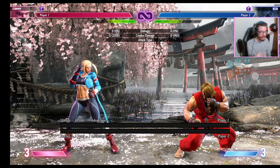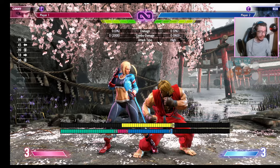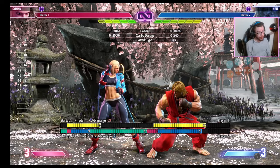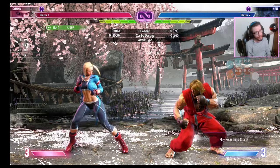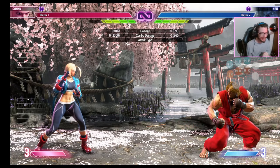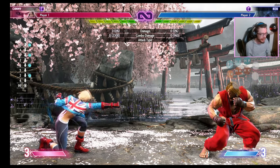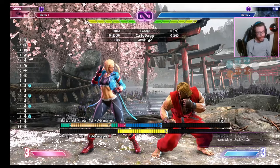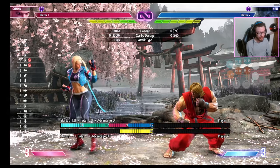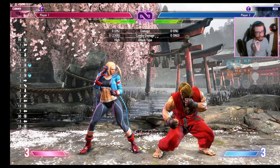There are also matchup-specific neutral skips. For example, Ken's heavy dragon lash is plus one on block standing or plus two on block crouching — however you can react to it with a drive impact and punish hard. Basically every character has a unique neutral skip: for Cami, her heavy quick spin knuckle is plus three, her dive kick can be plus depending on spacing, and her spiral arrow spaced perfectly can be made zero on block.